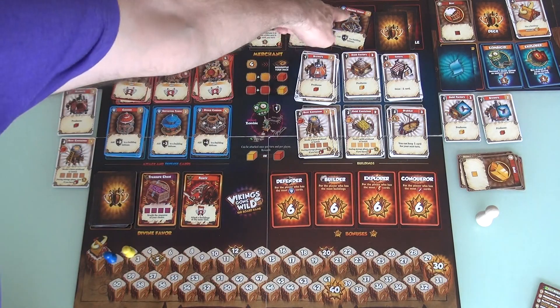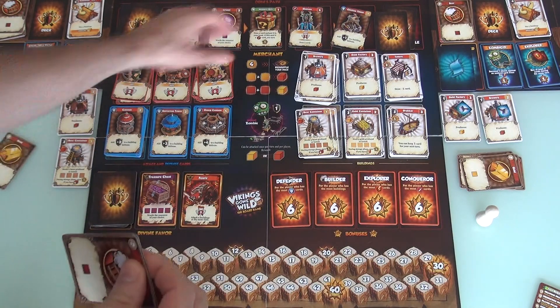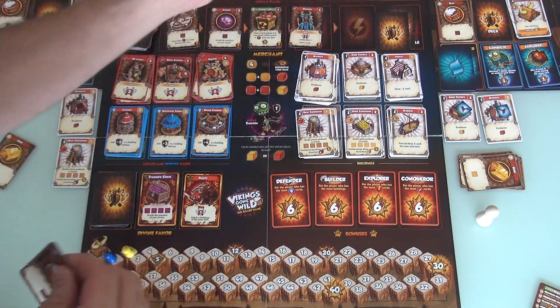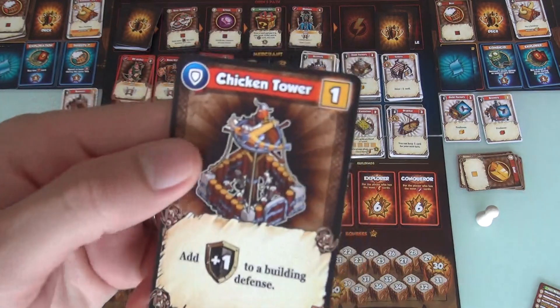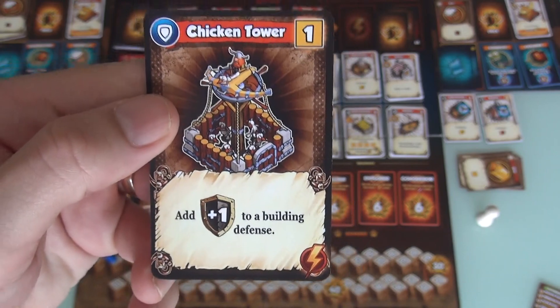Although, hey, look at this — there's a chicken tower that costs 1. So I think I'm going to spend 1 gold to buy the chicken tower, which is adorable. I'm sure this is from the video game. How do you defend yourself? By shooting chickens at the enemies. I'm sure they're fine, honey pie, don't worry.